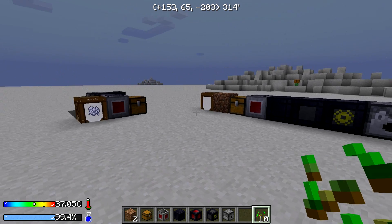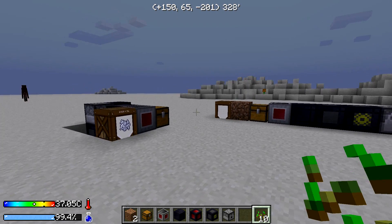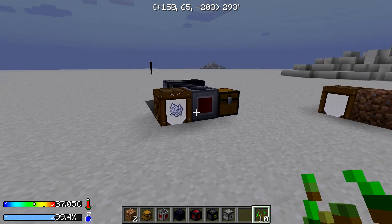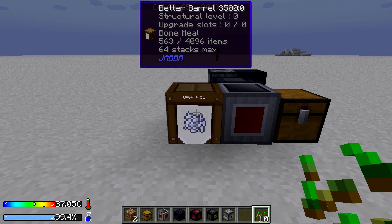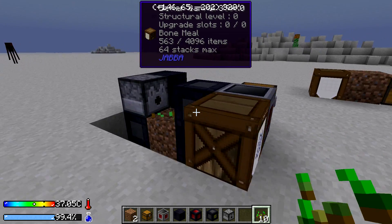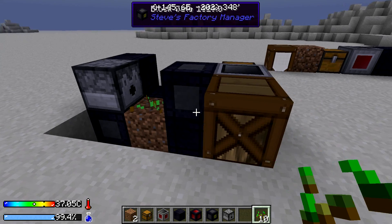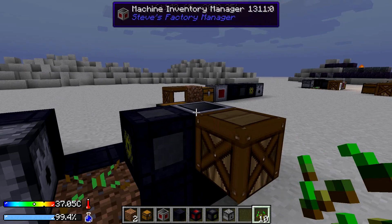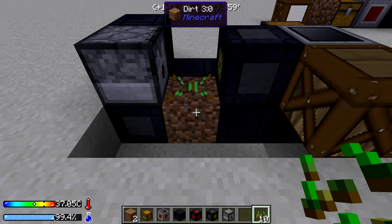Welcome back to my Feed the Beast tutorials. This is Caller11, and I am in a crash landing test world. This tutorial is going to be a redo on my tutorial on how to set up an automated PneumatiCraft seed farm using Steve's Factory Manager. This is not just a crash landing thing — you can do this with any modpack that has Steve's Factory Manager and PneumatiCraft installed.